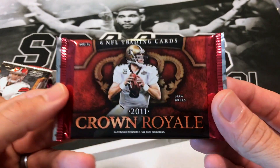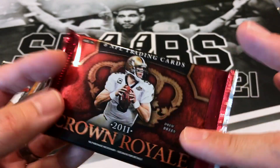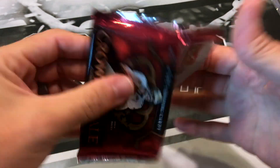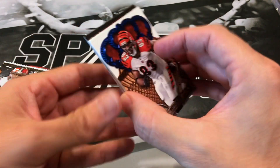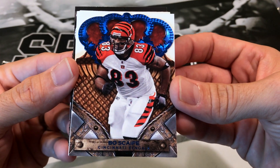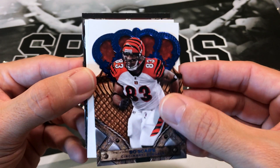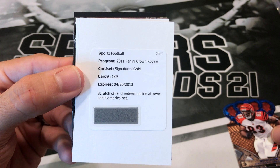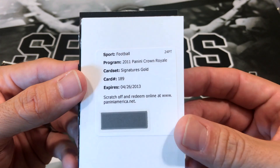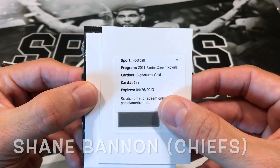So we have 2011 Crown Royale — comes with six cards. Drew Brees is on the front there. I wouldn't mind getting a Drew Brees on my fantasy team. Looks like we got a redemption. Panini Crown Royale Signatures Gold — stretch off and redeem. I'm going to have to look that one up — card number 189. Not sure who that is, but it is a hit.